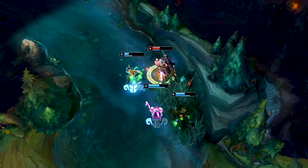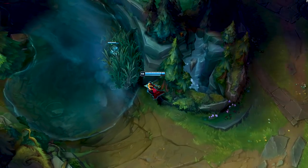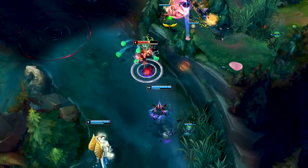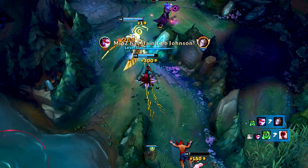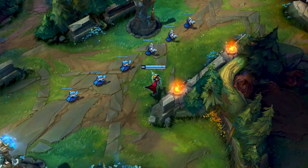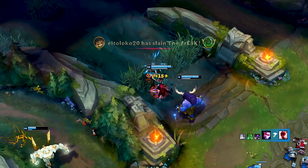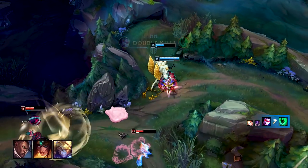As a general rule of thumb, Vayne is countered by heavy early game pressure, which mostly comes from champions that outrange her with their auto attacks or abilities. Keep in mind that Vayne is very weak in the early game, so she is close to never chosen for her laning phase. When you pick Vayne, think about the mid to late game. I prefer picking Vayne into champions like Lucian, and generally tank-heavy team compositions.